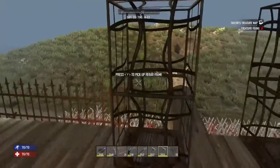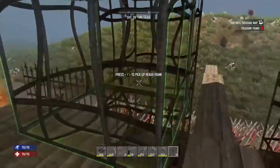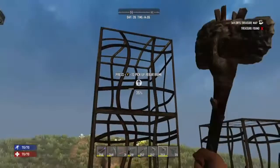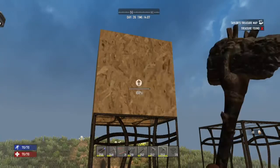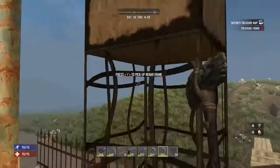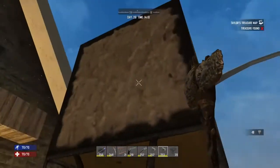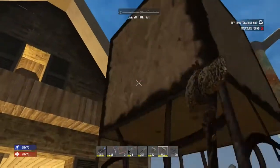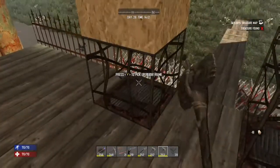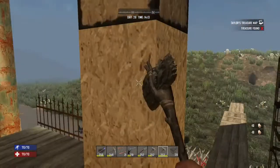Now then, let's put the rebar frame on top of here. By the way, this project is going to cost you ten wood and ten concrete mix. It's going to be looking like that by the time you put the concrete in there.